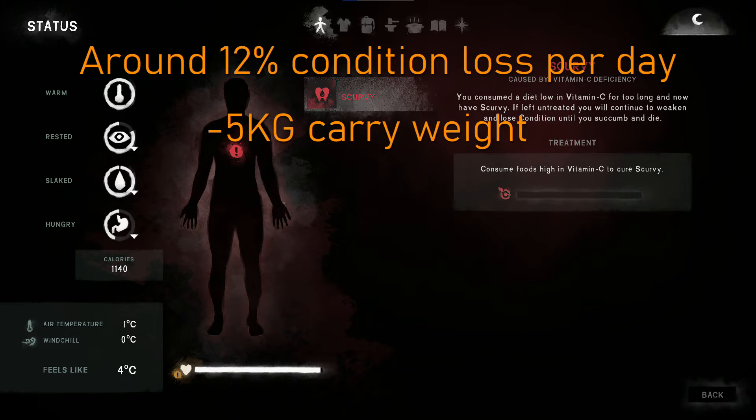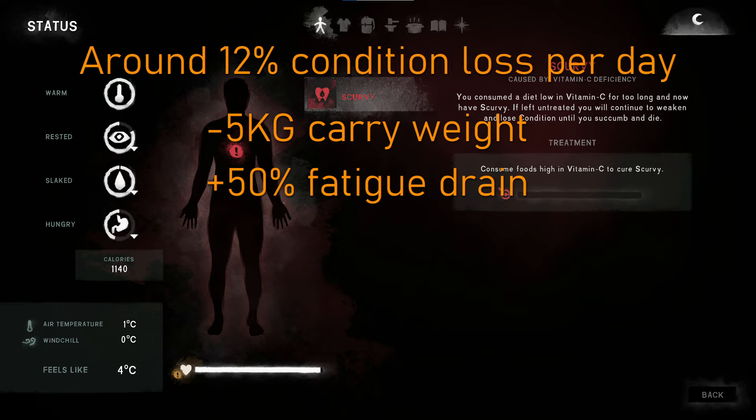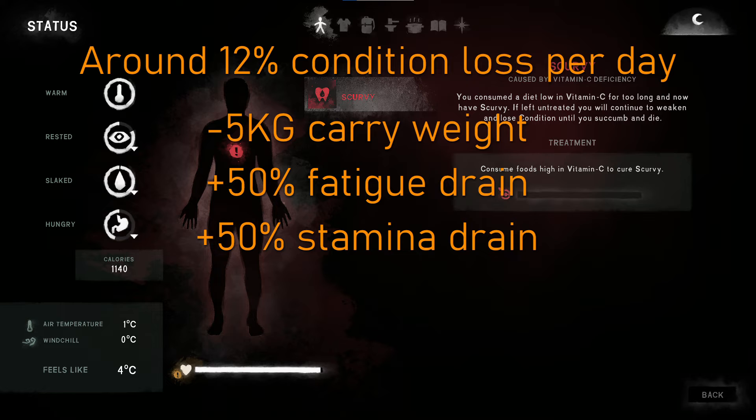Scurvy also causes a 5 kilogram reduction in carry weight potential, a 50% increase in fatigue drain, and a 50% increase in stamina drain.